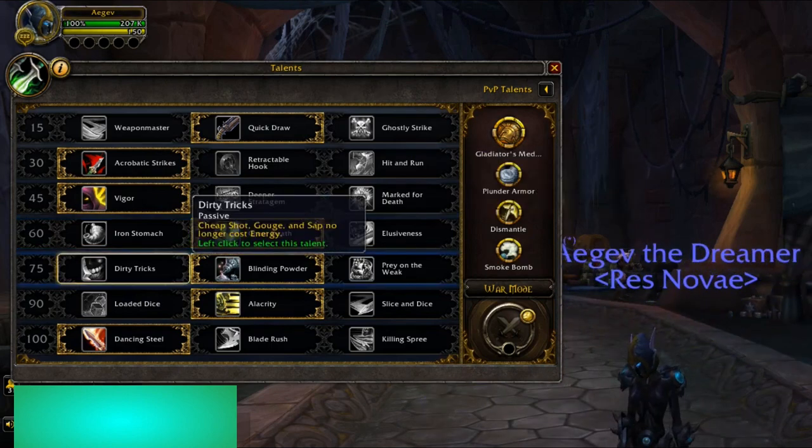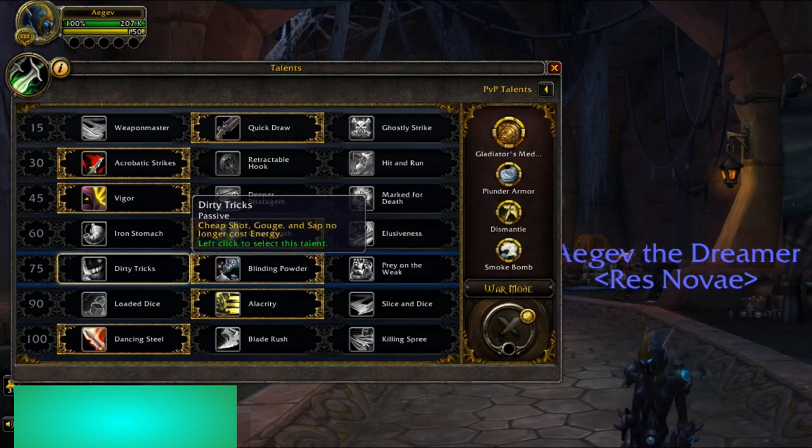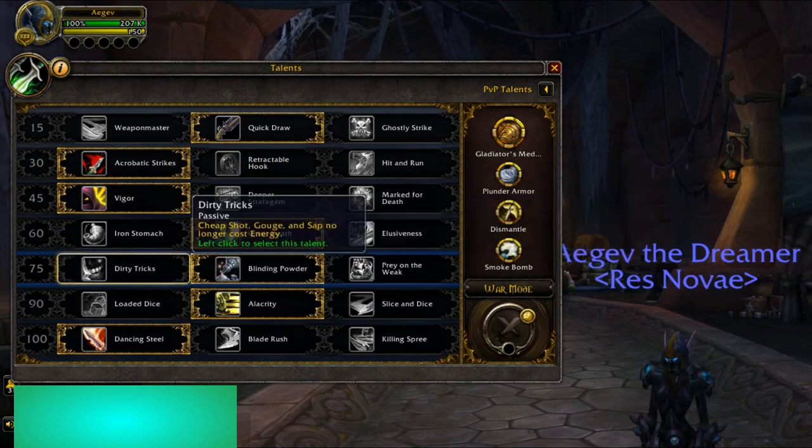This row is up to yourself. There's a talent that makes Cheap Shot, Gouge, and Sap no longer cost energy. Another one reduces the cooldown of Blind by 30 seconds and also increases the range — I'm using this for Mythic Plus mostly. And then Prey on the Weak is also really, really good, and I use that mostly in PvP. But yeah, you could go between all three of these — they're all really, really good.